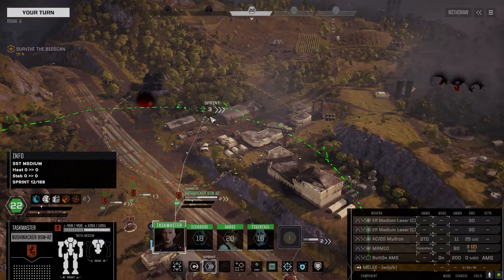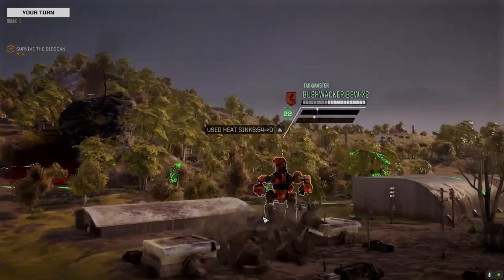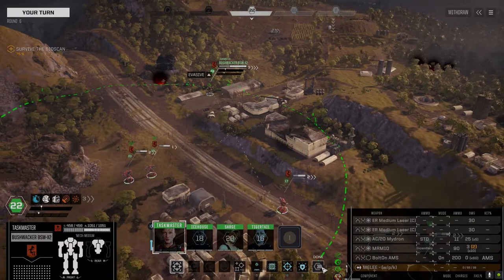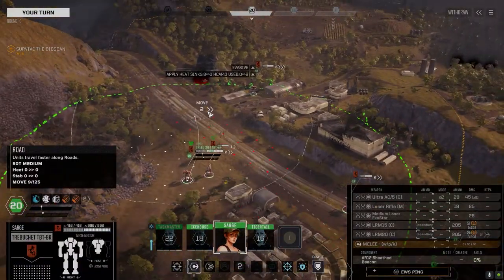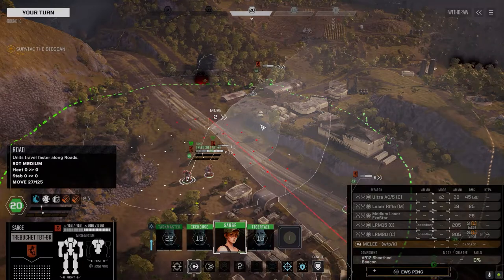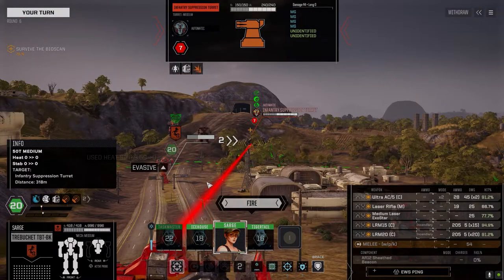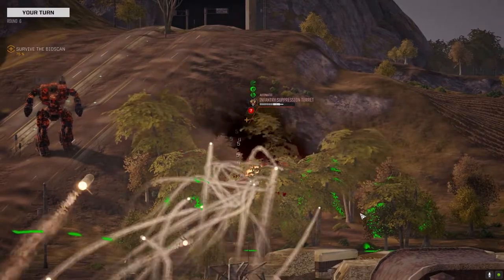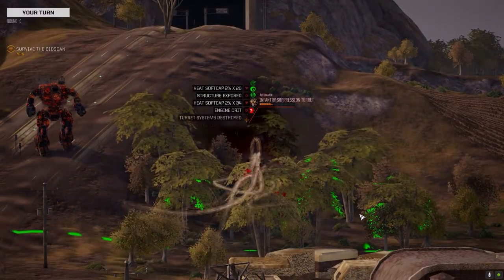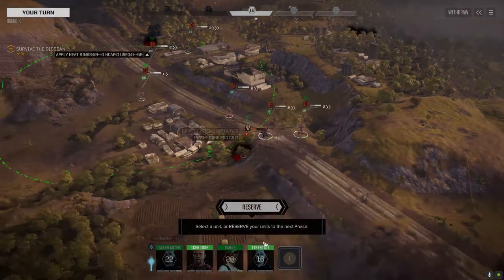Alright, we're moving on to the second zone. We'll just shoot the turret as we're running away. Let's get some back shots on — I'm not going to waste AC-20 ammo on it though. Got a shot on it, got the range, so let's do it. Leave you off, fire the rest. Good damage. Badass.